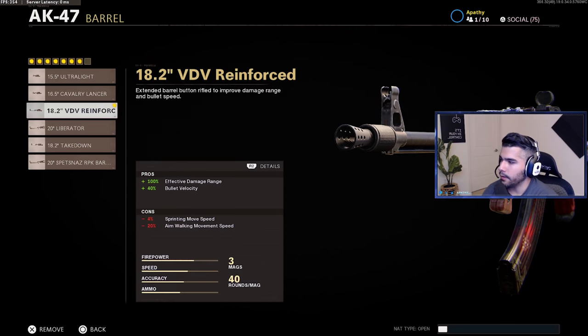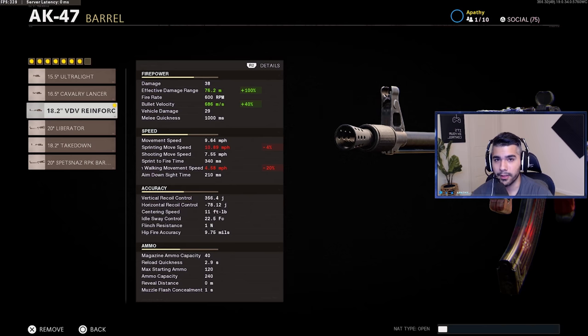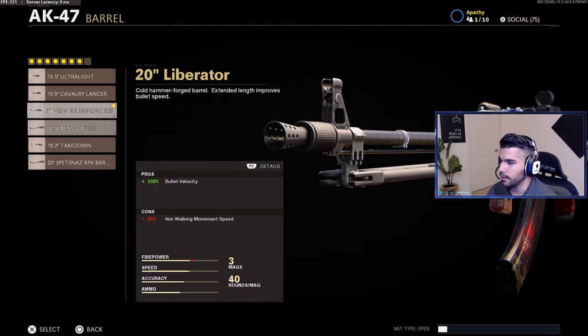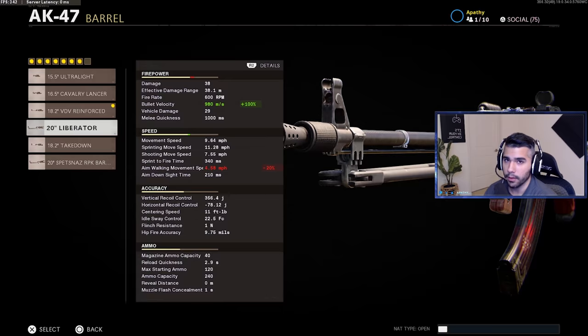For the barrel, Reinforced is a must. The AK-47 is a four-shot kill gun, but without the barrel the range is only about 38 meters. With the Reinforced Barrel it goes up to 76 meters — so basically at almost any range on 6v6 maps you'll four-bullet people. Bullet velocity is also really good; the base is 490 which is pretty low. The Liberator barrel is also an option — on smaller maps you might not need the extra damage range, but the AK always needs bullet velocity.